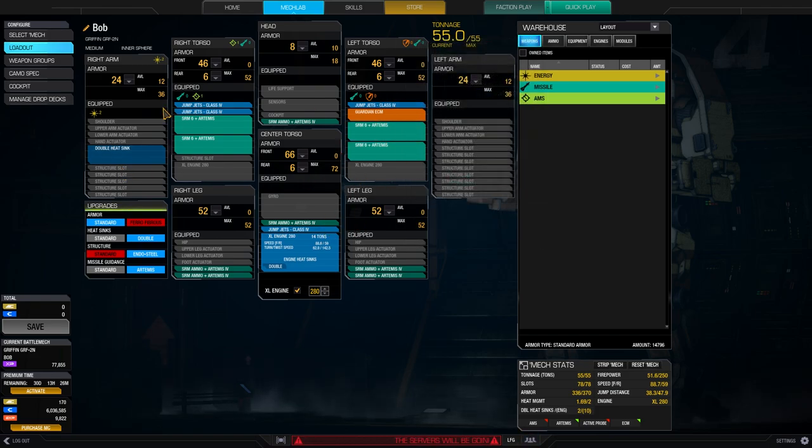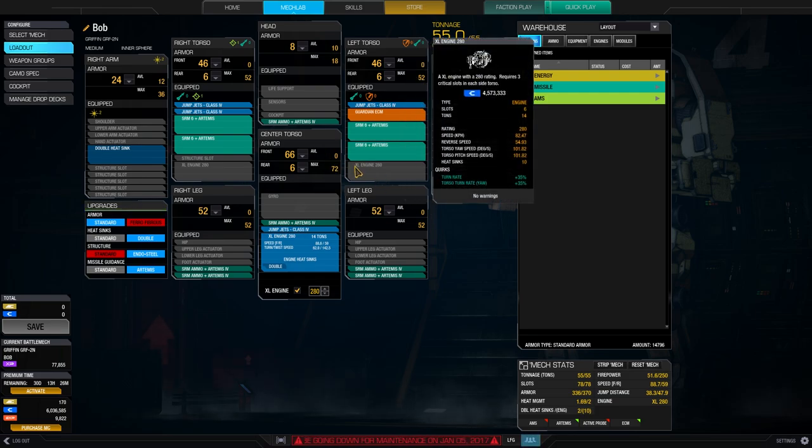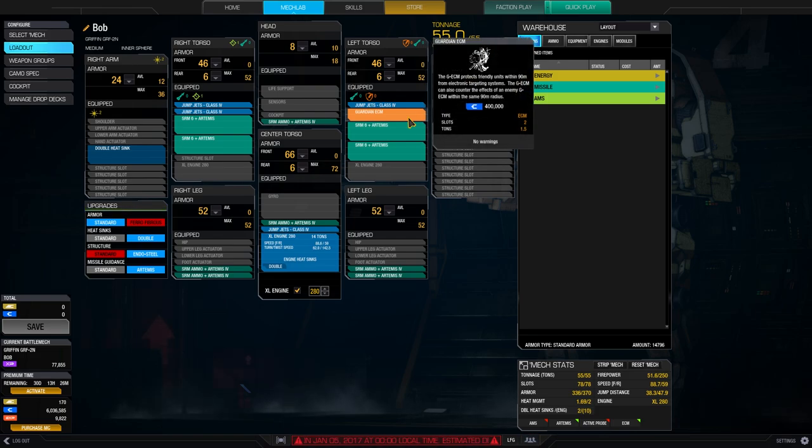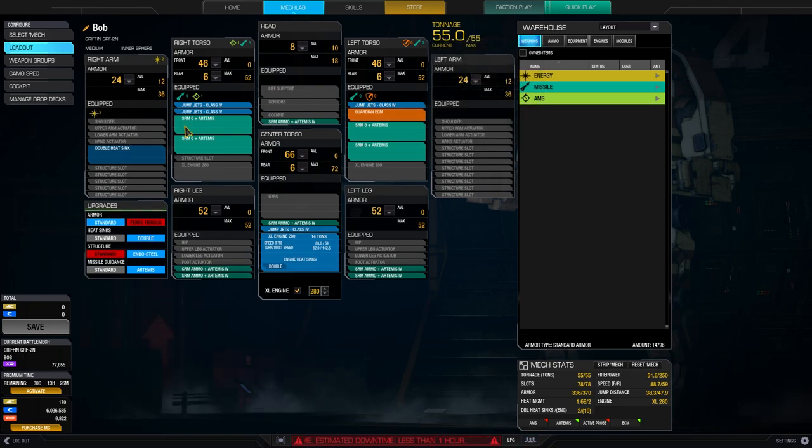I have 4 jump jets — they are really good for pop-tarting. If you are behind a piece of cover, you can just jump up, fire SRMs and fall down again. And of course the 2N has the ECM, so we can sneak upon our enemies. This overall makes it a really, really dangerous mech. It comes out of nowhere, it strikes fiercely and then it gets out again.